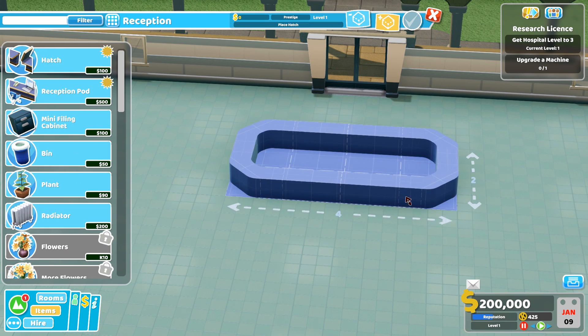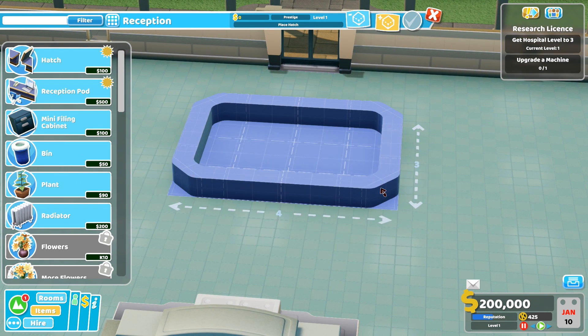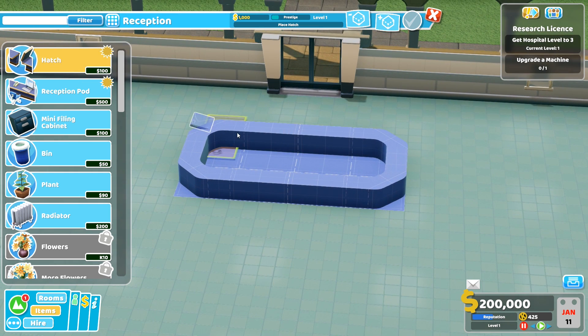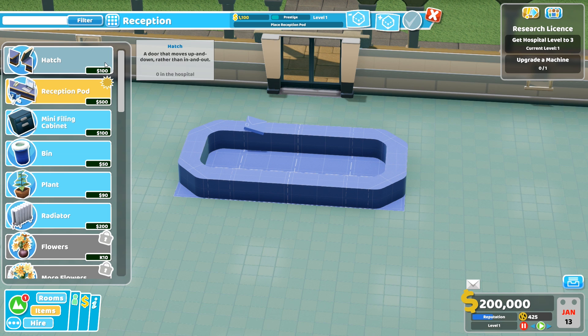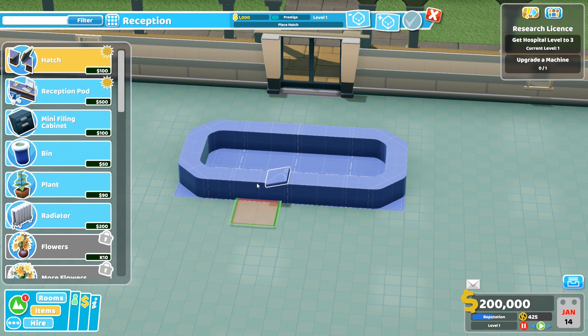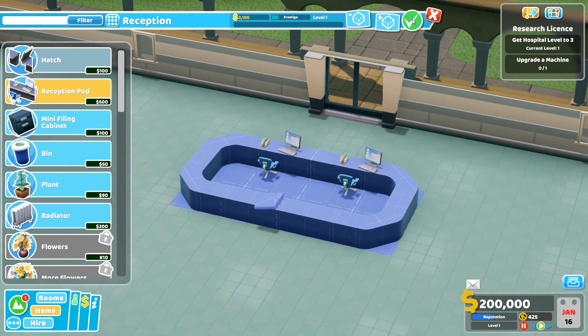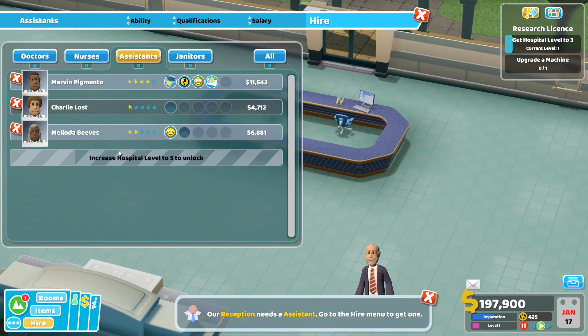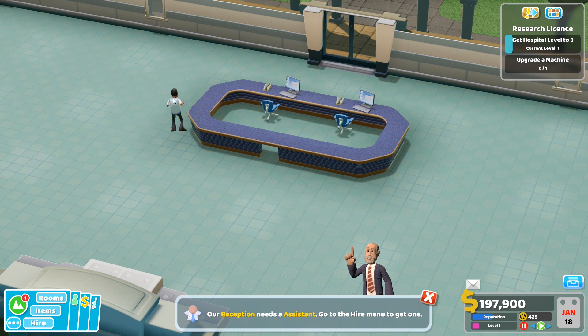Let's get a bigger reception. How about two reception pods? We'll put the hatch in the back and two reception pods in the front. We'll hire a four-star assistant — one will be enough for now, we can hire another one a little bit later.